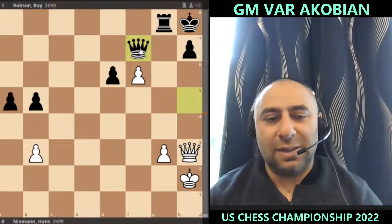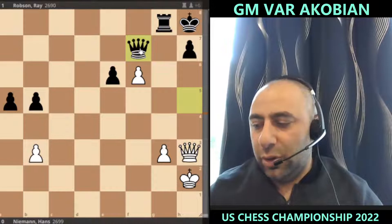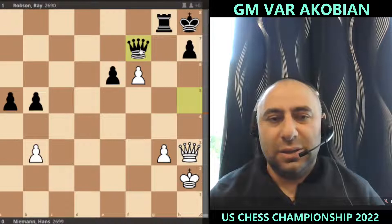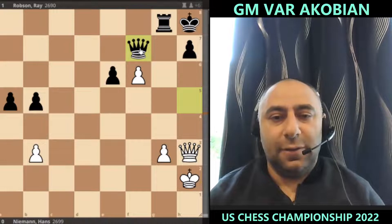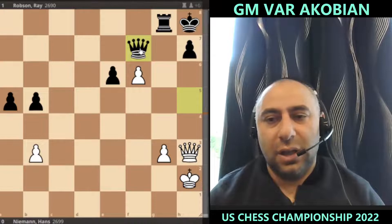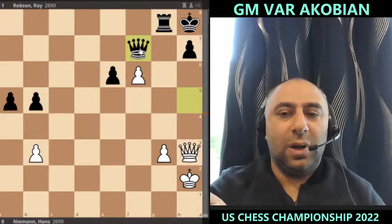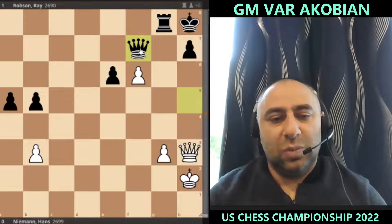This was an excellent win for Ray Robson — his first win of the tournament. He's a very dangerous player and has done well here before, finishing second or third a couple of times. Unfortunately for Hans, he's sitting at a minus one score. Fabiano Caruana is leading with four and a half points out of six. Sam Sevian is plus one with three and a half points.